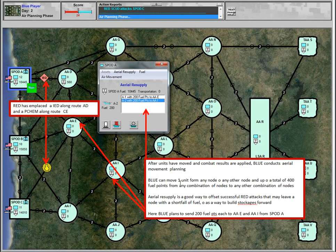In the air planning phase, Blue can move one unit from any node to any other node and up to 400 total fuel points from any combination of nodes to any other combination. It's a good way to offset successful Red attacks — if a Red attack decremented fuel in a node, aerial resupply can build stockages forward. Here Blue has planned to send 200 fuel points each to assembly area E and assembly area India from SPOD Alpha, built the same way as ground convoys by clicking the Chinook icon, typing in fuel points, and right-mouse-clicking the destination.